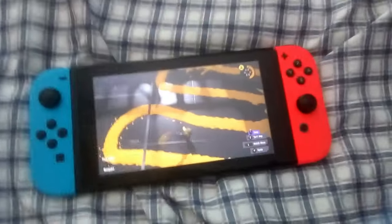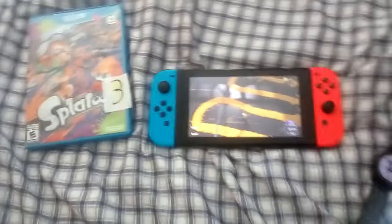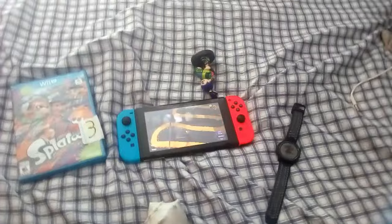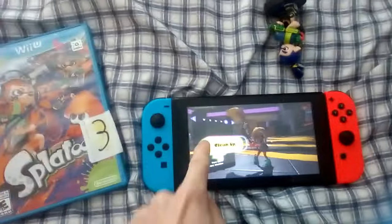This is the actual soul transferring part. You just got to get your Switch here with your Agent 8 character inside the middle of the ten thousand and eight, and then get anything you have related to Splatoon and put it around it. I've got my Splatoon game, my watch with my Splatoon-related character, my amiibo, and a conch shell from the Shell-Out machine from Splatfests. Then to activate it, go to Clean Up and press A — the whole thing will start. I've never done this before so we're gonna see what happens.